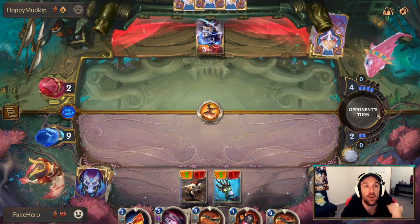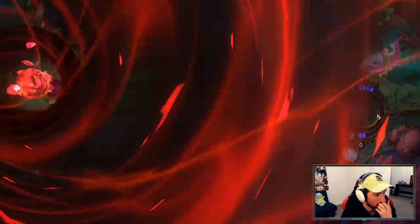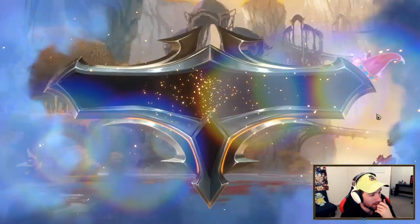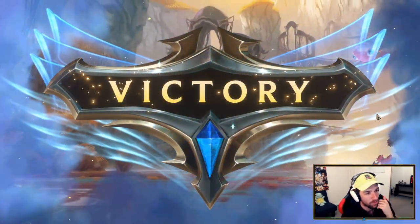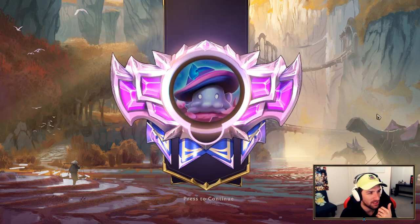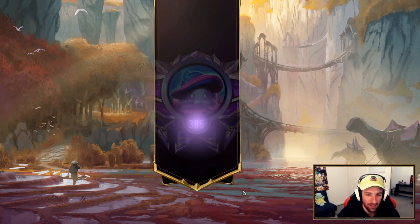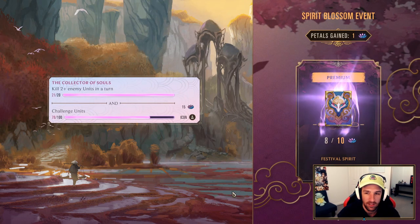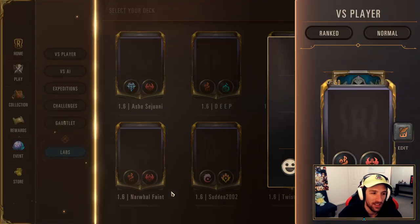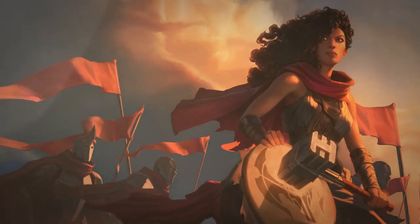They secure the win and wrap up. They briefly mention it's a shame they didn't have Fizz in the matchup — it would have been oppressive. They note they're now at 79 viewers, give a shoutout to Nick Makes Plays who was watching earlier, and confirm they did not add Prowling Cutthroat to the final list. They close out enthusiastically, declaring the deck is fantastic.